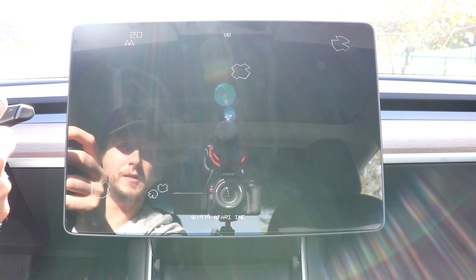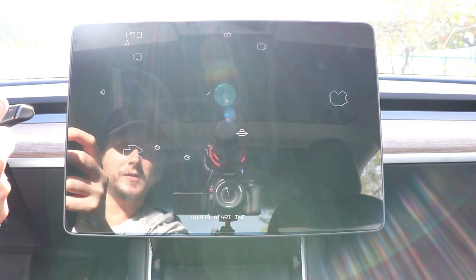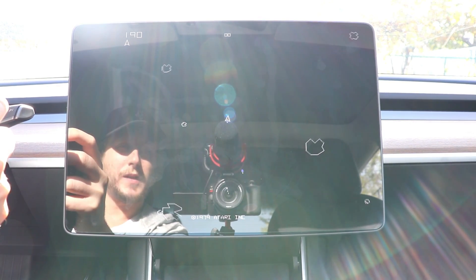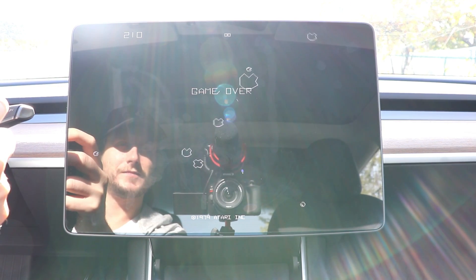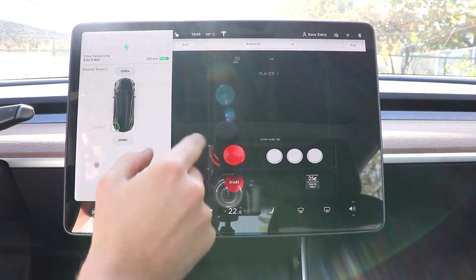So the left scroll on the steering wheel is how you propel yourself by clicking on it. And then that's how you die too. You get the gist of it. Tap three times again to exit, and then the last one is Centipede.